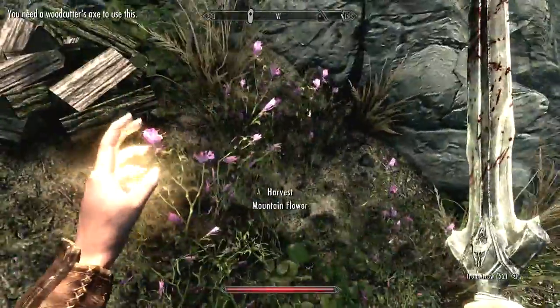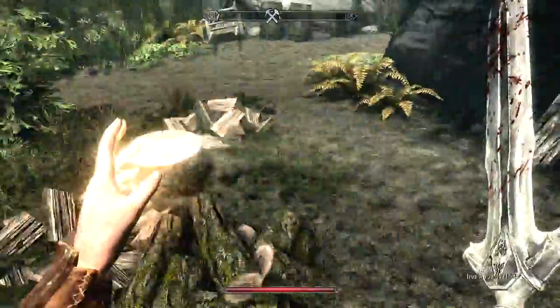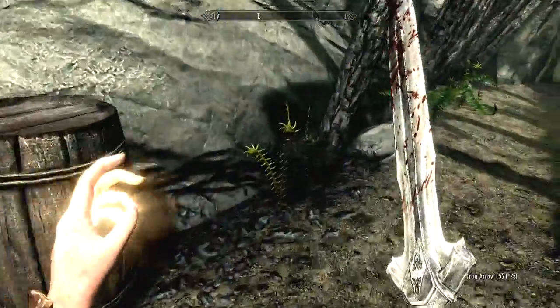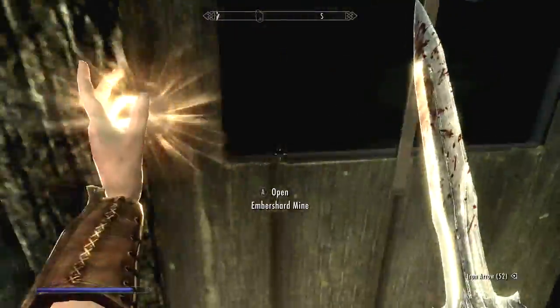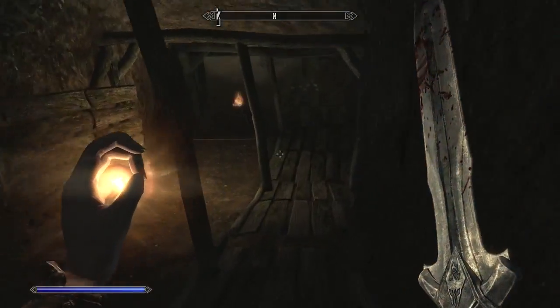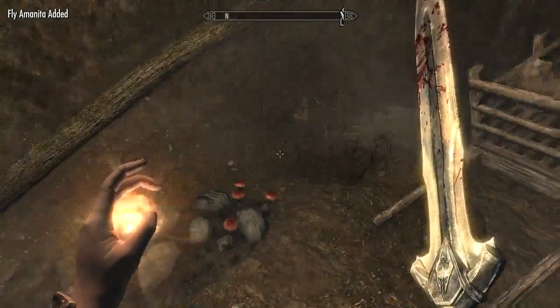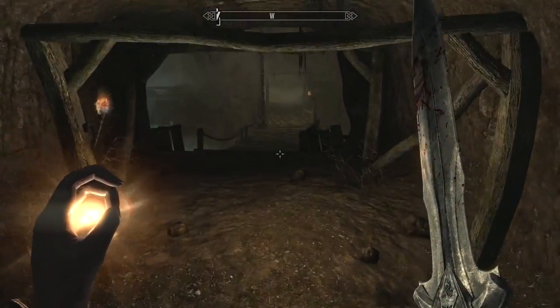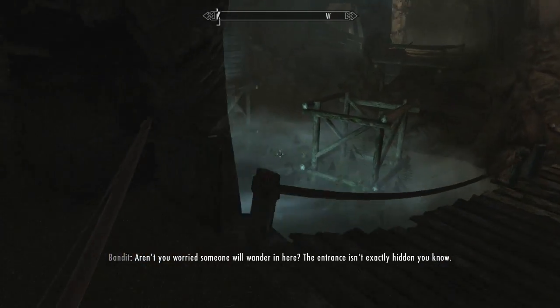We need to get an axe to be able to chop all this wood. I don't see one. We can check out this mine — Ember Shard Mine. Let's go ahead and get inside. We're in the mine. All this is so new because I'm not like a huge Skyrim buff. I know some things but not all — I don't remember some of these things.